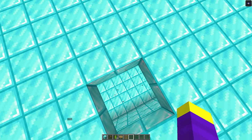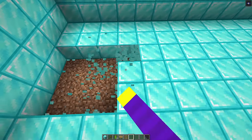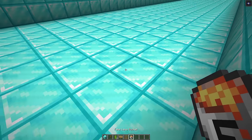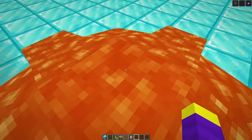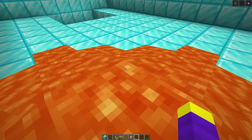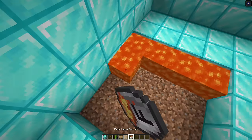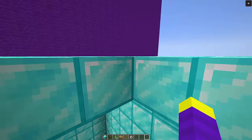We're going to make a big hole in the roof, and at the bottom of this hole we'll make another big hole and place fake lava inside. What fake lava does is give you fire resistance when you go inside it, so when Don goes into this lava he won't actually take any damage — but he'll think it's a trap.